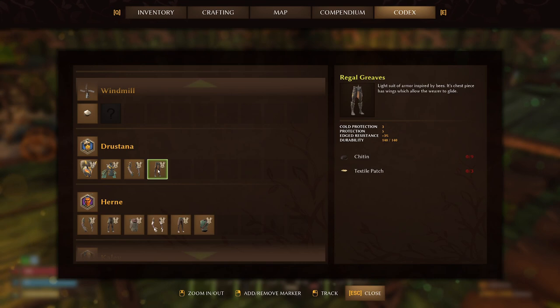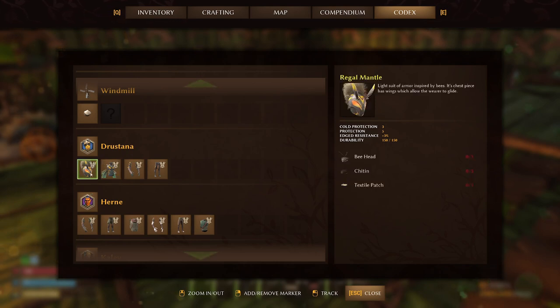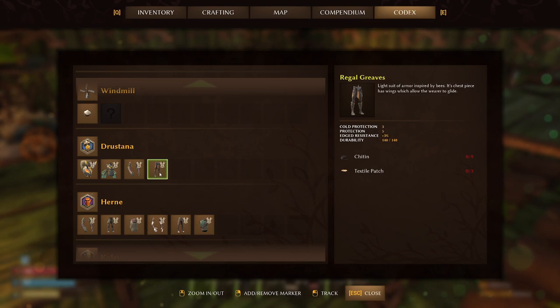Oh wait, I have enough! We're going to get this bee suit. Regal greaves - they are edged resistance, which apparently the spiders do edge damage. They're not great for cold protection but they're going to be good for fighting the spiders. We need six, three, and six - so that's fifteen textile patches total.